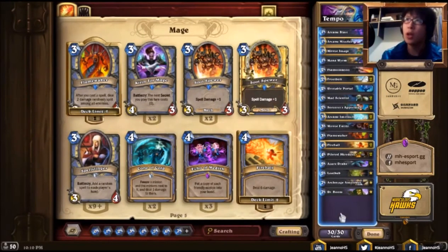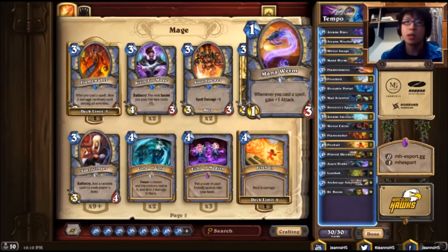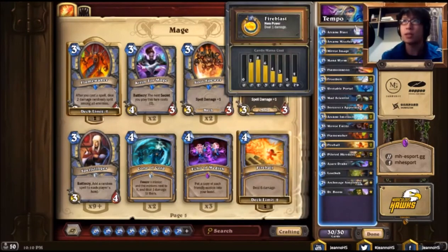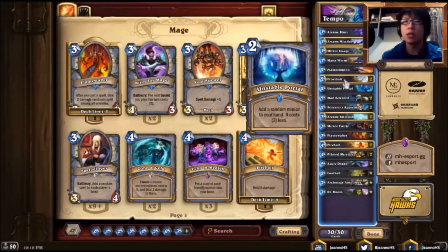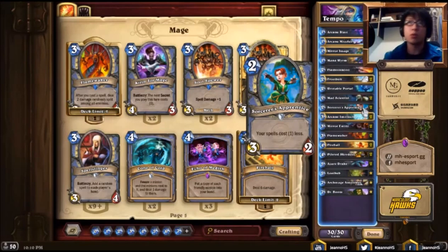In this version of Temple Mage, we have actually 15 spells, and this deck is very spell-centric. There are many synergies between the spells and the minions. First of all, we have Mana Wyrm, which gains +1 attack whenever you cast a spell. And we have Sorcerer's Apprentice, where our spells cost one less — so that's a very good tempo gain using multiple spells with the Sorcerer's Apprentice.